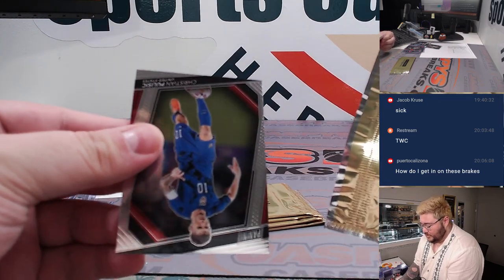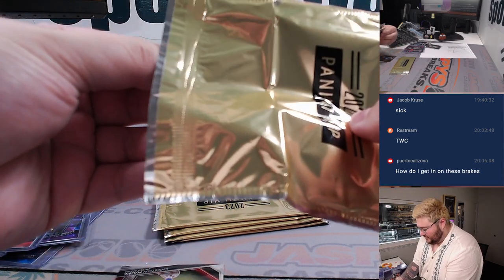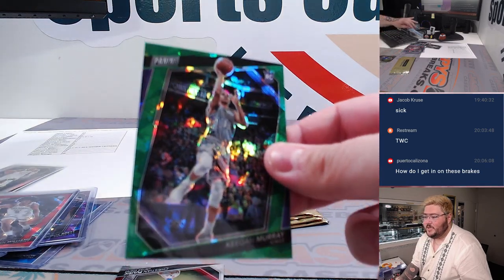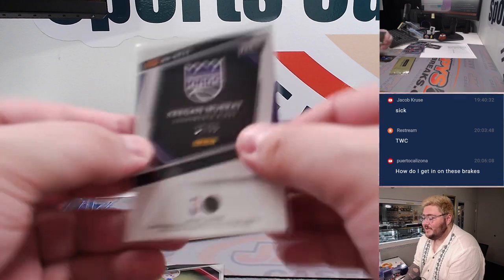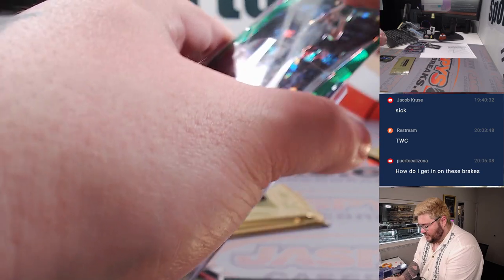Going to be Christian Pulisic — our first soccer card. Green on the cracked ice — Keegan Murray, nice one for Spot K and Nicholas. The green, 17 out of 99.